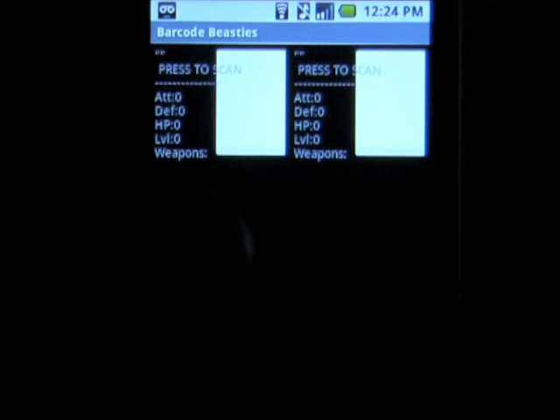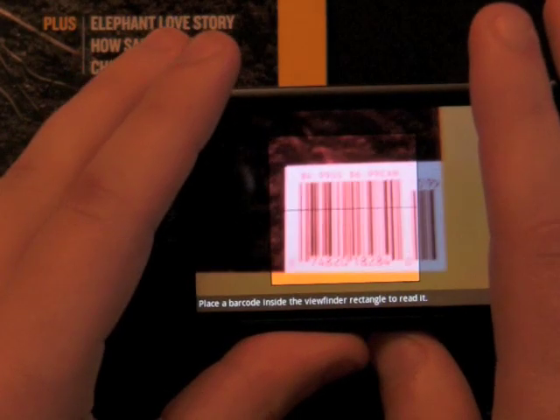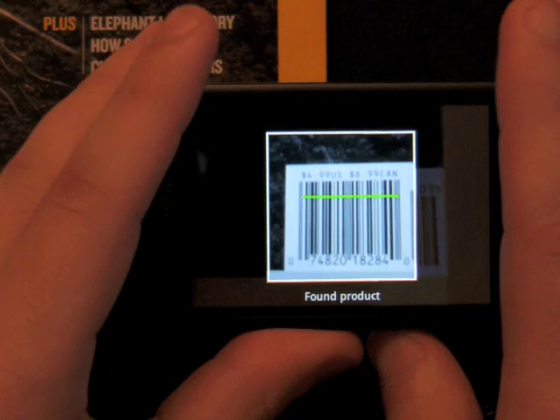The app is really simple — all you need to do is tap on the white part of the screen to load up the barcode scanner. You're going to need to scan at least one barcode, but it becomes much more interesting if you scan two. After you've found your objects and scanned them both, you'll be brought back to the main screen.